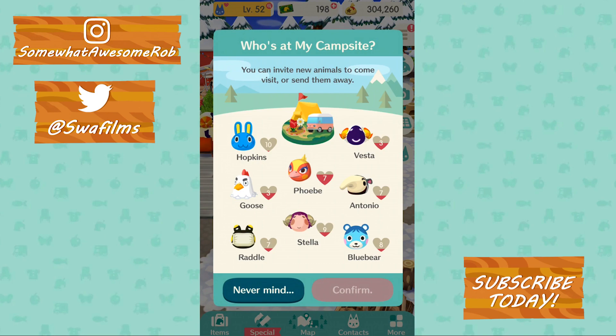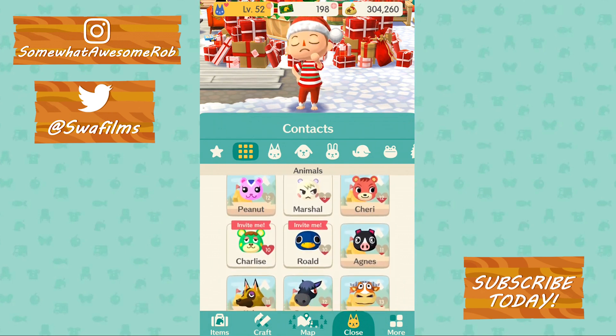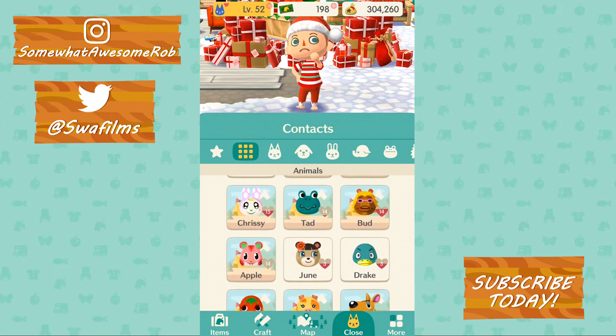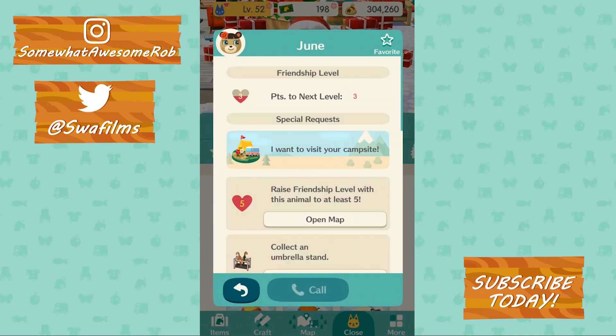Are we done? Did we max out our campsite? Maybe kick Hopkins out. Let's see what level the animals are — if anyone's below level 10 we'll switch Hopkins out. Marshall is 10, 10, 12 — you guys are way higher, what's wrong with you? So Marshall's going to come in. We've got June and Drake. As an Australian, I can't differentiate between the J and D sound — June and Dune sound exactly the same to us.